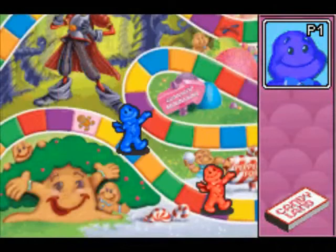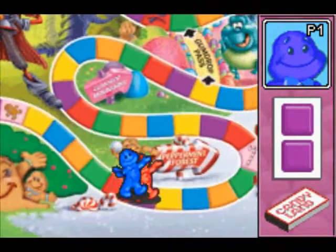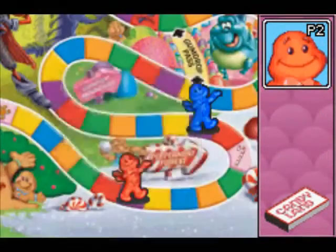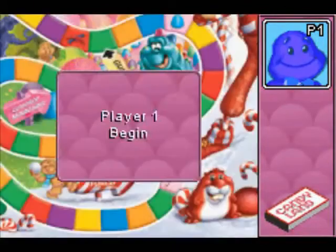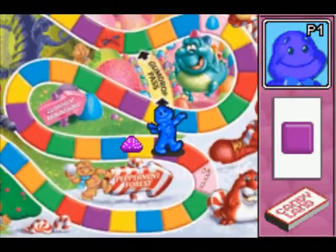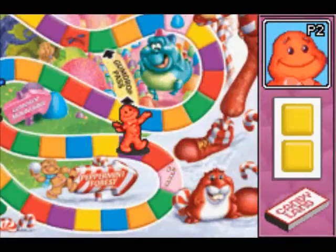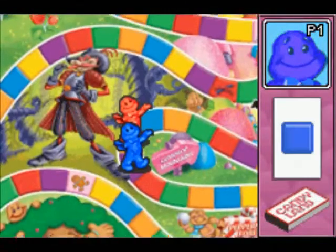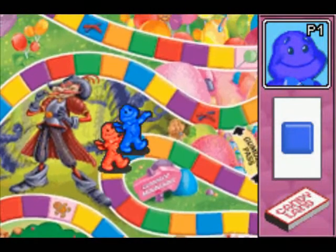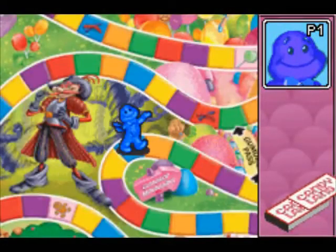You just have to go to whatever square the thing says. Second purple, and we're good. I don't remember at all how you can land on those special person spots, but we may see as we go through. This is Candyland — a basically identical experience you would get playing the actual board game. And we just missed one off on the shortcut.